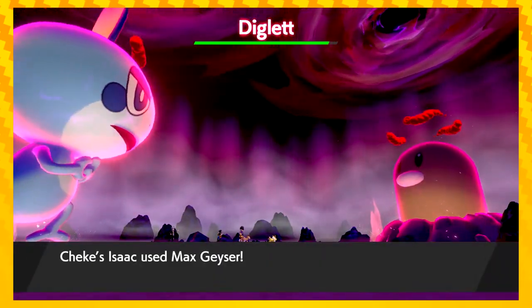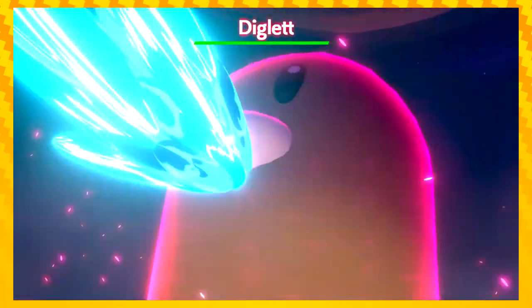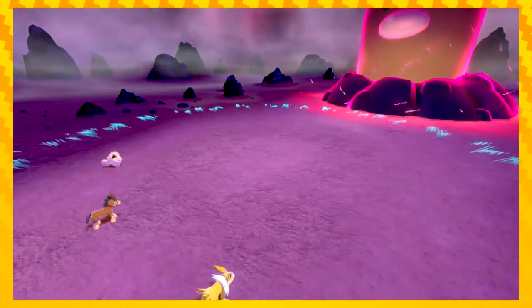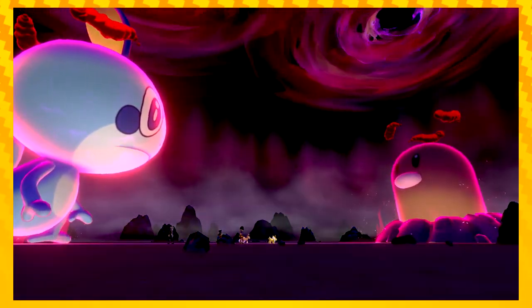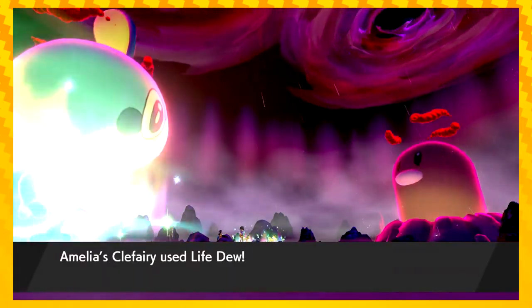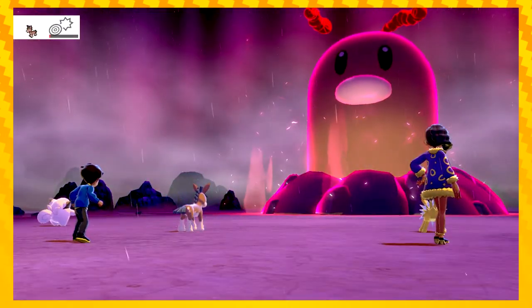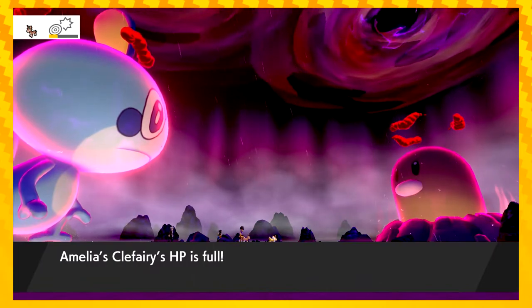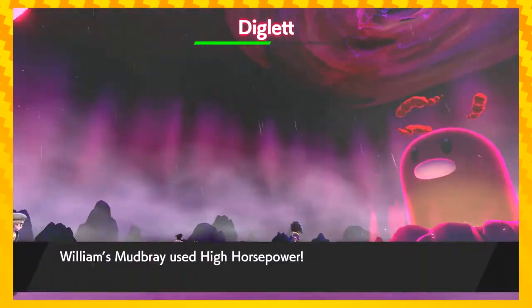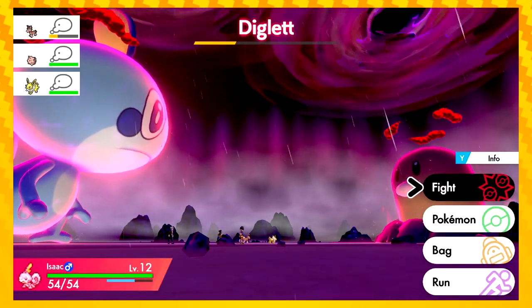Swift. I like that Diglett's health is just up there. Crying him really hard. Oh, that didn't do much — probably a lower level. But now it's going to rain, so water moves will do more. Cool. Life Dew — it healed the party! That's cool. High horsepower wrecked house.